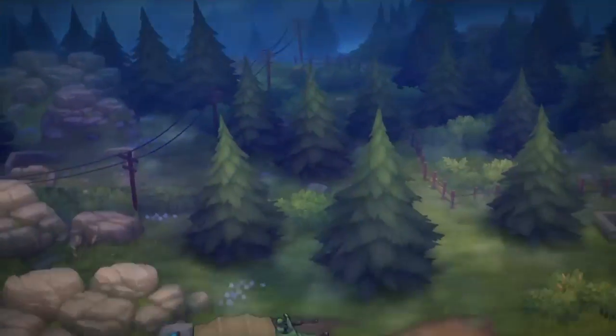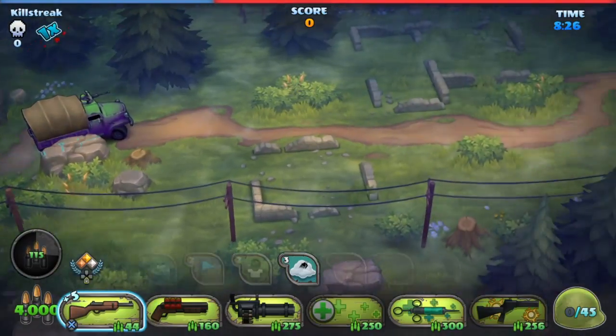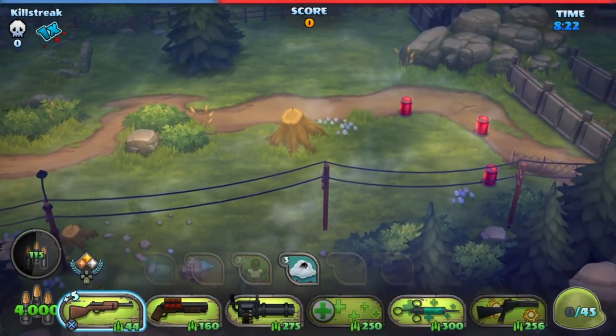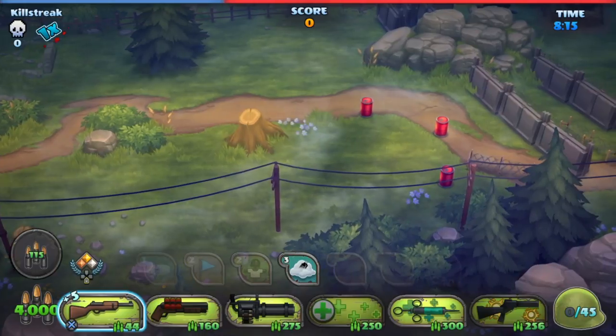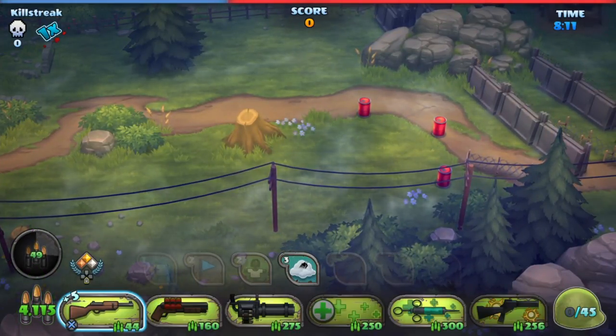I'm trying to explain as best I can. I chose this base - I don't care how the base looks. I just want the command card to be quick, and units with low health and low damage, especially low damage. So I'm going to wait now.